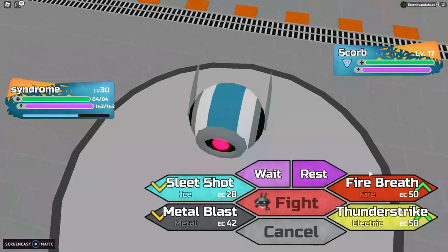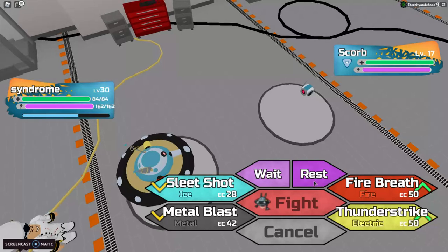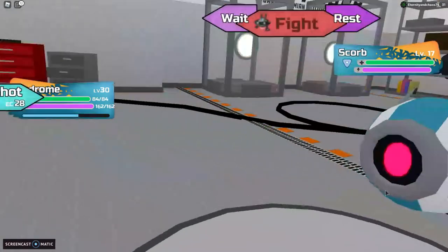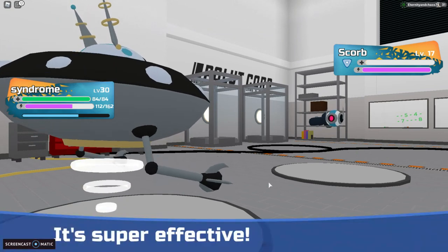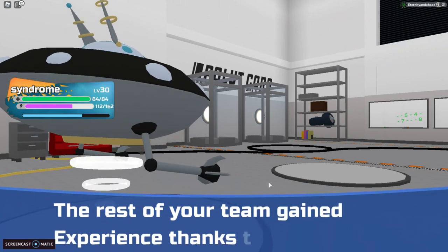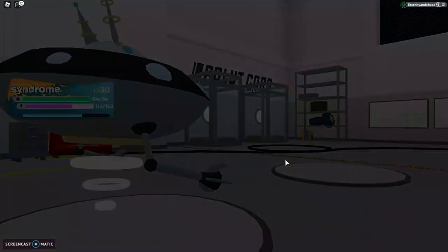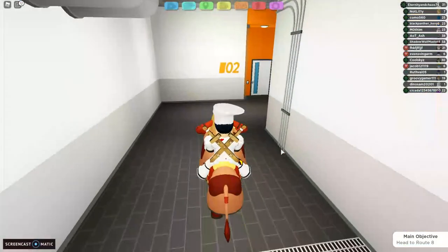Thunder strike requires four voltaic cores and one power core. It'll also drop parts — that dropped the clear lens. Metal blast I'll go check, I may be wrong.